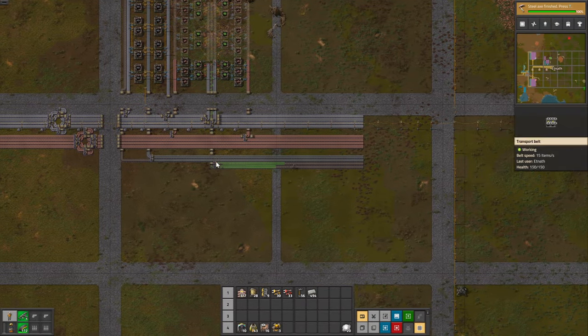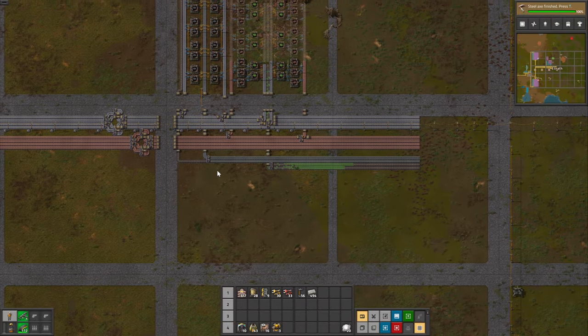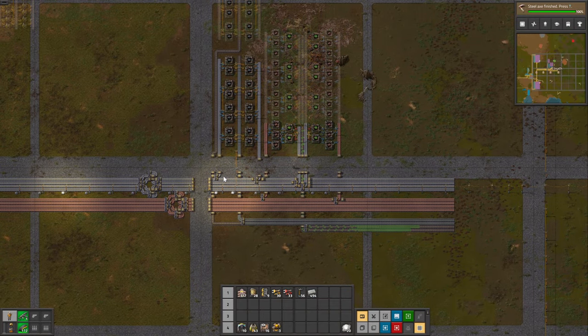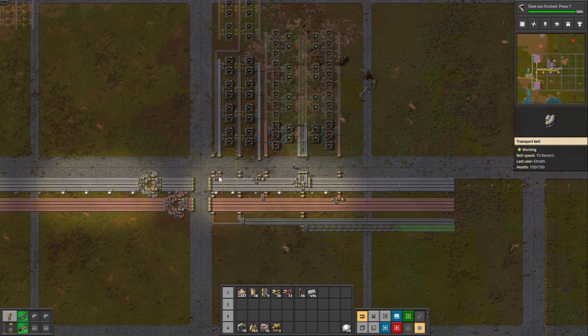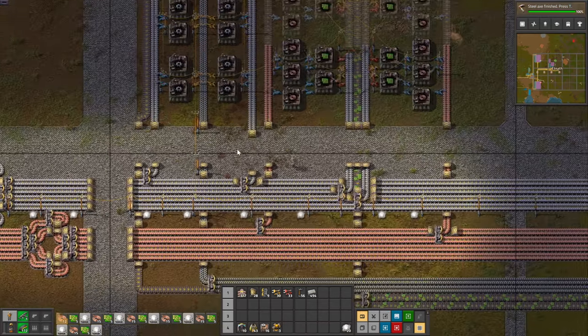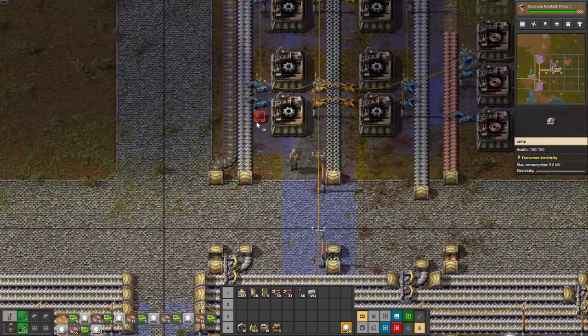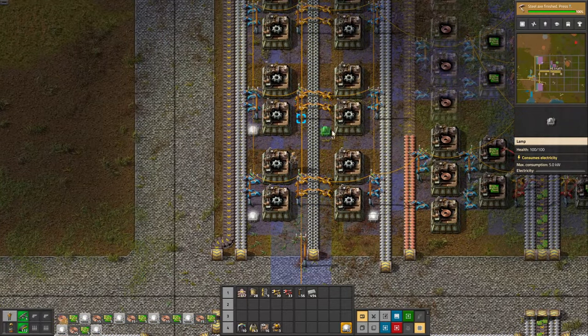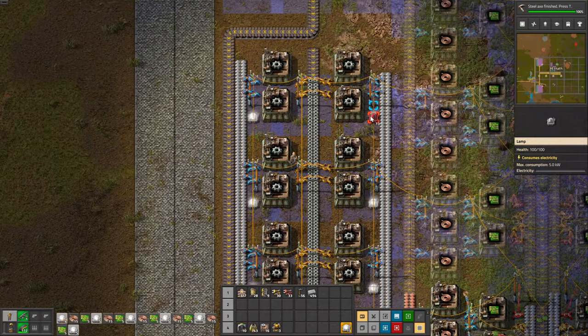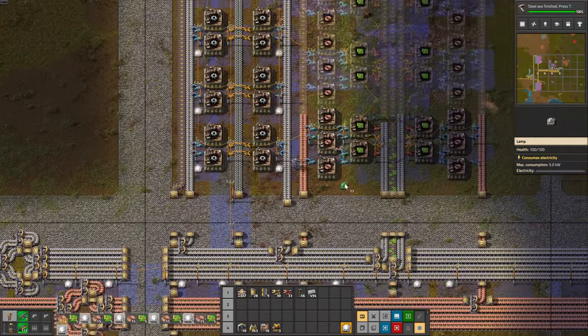That's going to be it for today, my friend. In the next episode we are going to produce red and green science again, but this time the throughput will be much higher — the goal is a design that can produce 100 per minute of green and red science, and once we have that our research speed is going to be lightning fast. I hope you liked the video. If you liked one of my designs and don't want to recreate it, there will be a link in the description with all the recipes used in the walkthrough. Don't forget to add a like or subscribe if you want to see more Factorio content. See ya!